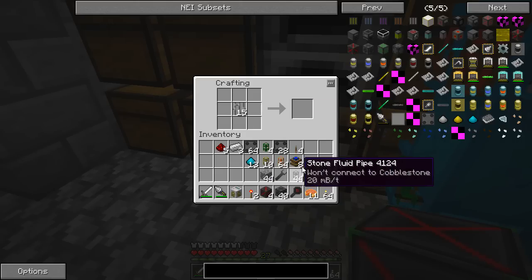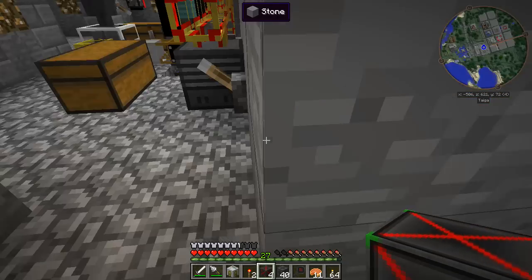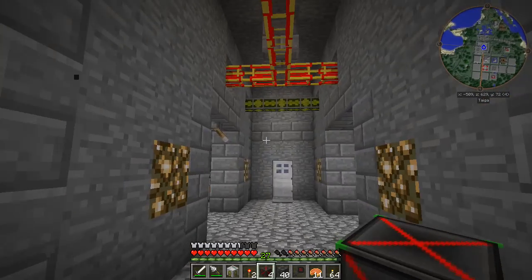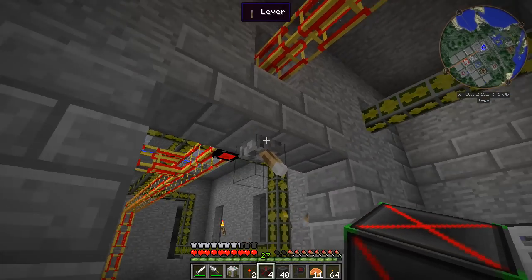With this we should be able to make ourselves the cooling tower. Now the thing is, this does all run off power, so we're going to have to run a power line out there from here.